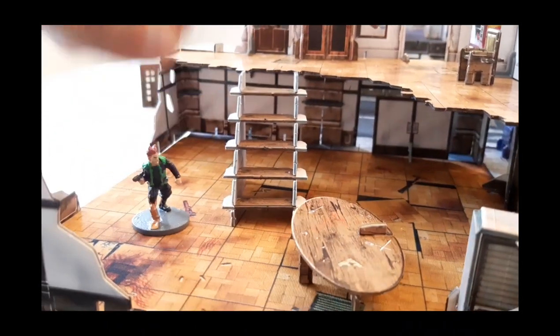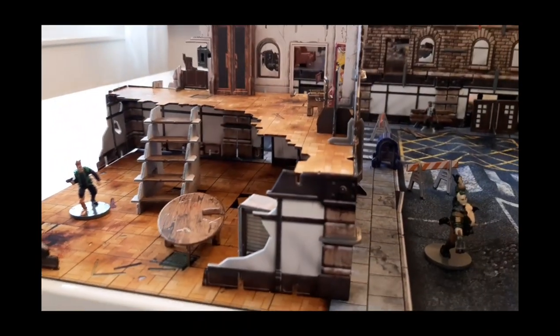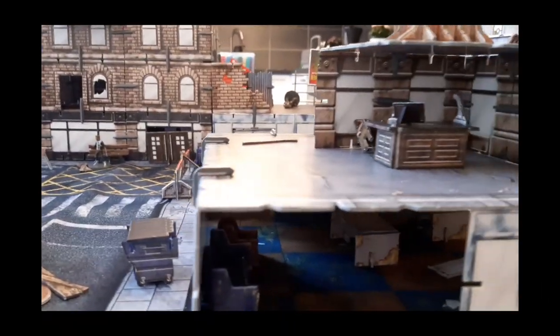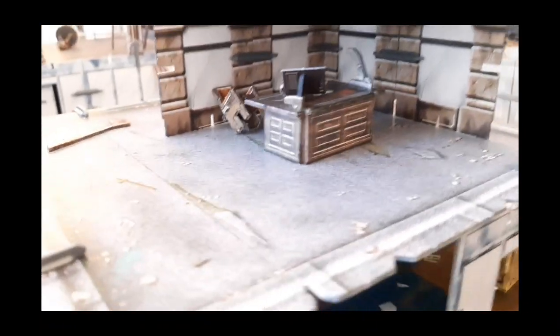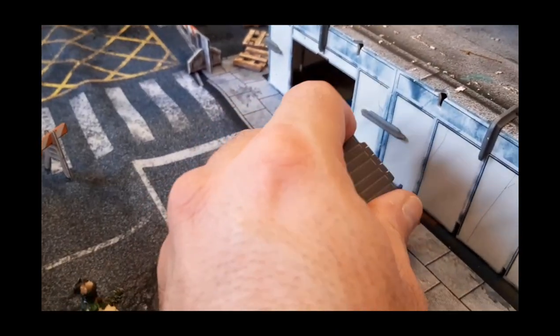Maybe this guy here shot a hole in it. The small figures are actually from Battle Systems' game Core Space, and they're only here to show you the size of the buildings. You get all these crazy things — a little chair, somebody has flipped that chair over. You have a little desk, loot boxes, more desks, more couches and sofas.